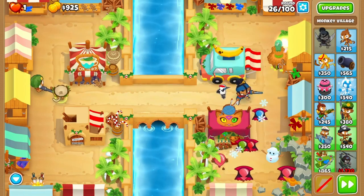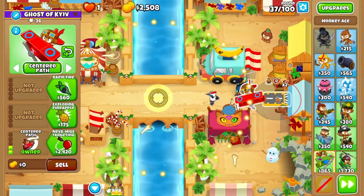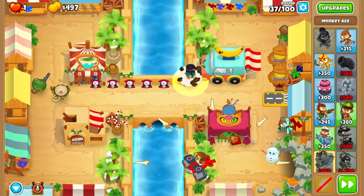Buy up two discount villages and give the bottom one larger radius. Grab an ace at the bottom and upgrade it to 203. Leaping sword the camos on 37.